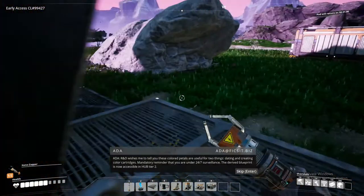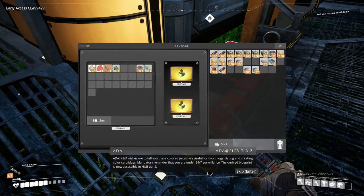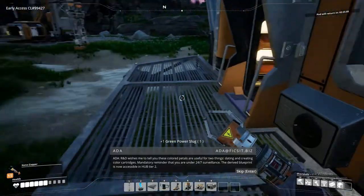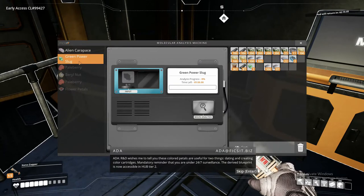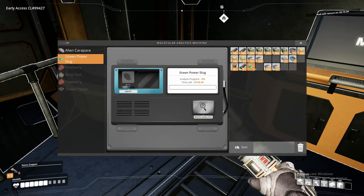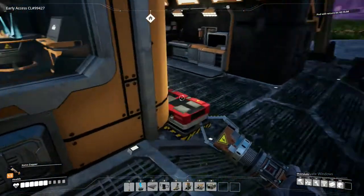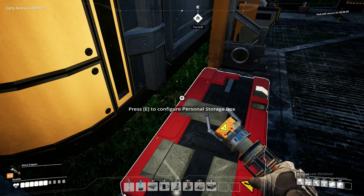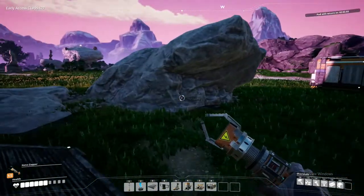Here we are. Oh, it only wants one — okay. We'll do the green power slug anyway. I thought it required the carapaces? These require one the first time, ten the second time.